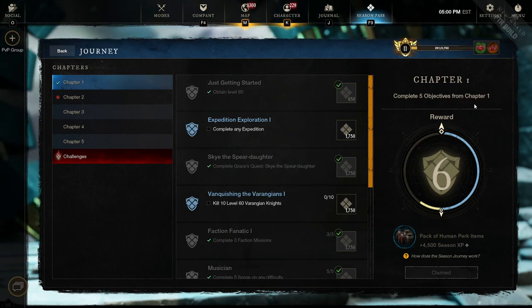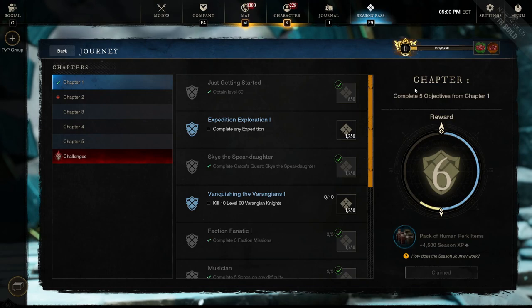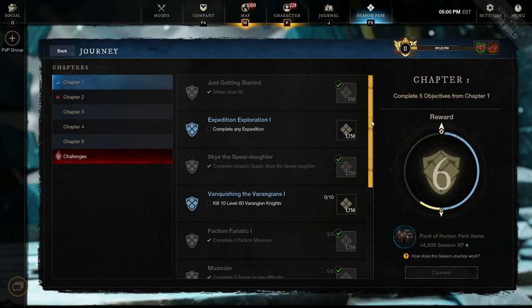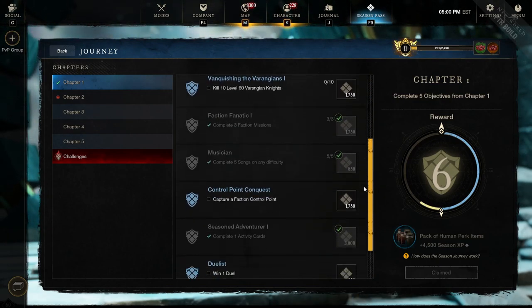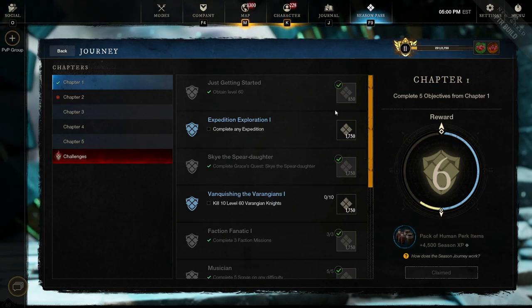Chapter 1. The first important thing to look at when talking about the chapters is that you do not have to complete all of the objectives to receive the chapter bonus. You can see here it says complete 5 of 7. You can now pick and choose which you need. You get no additional bonus for completing all 7 aside from the Season XP they give. In Chapter 1, we won't have any trouble completing it. You get one objective just by being level 60.